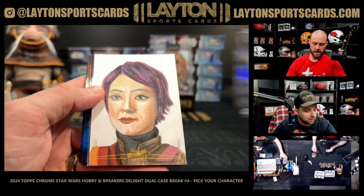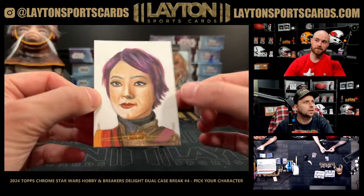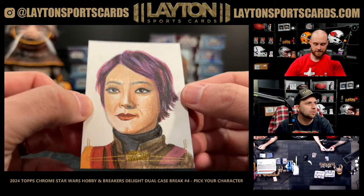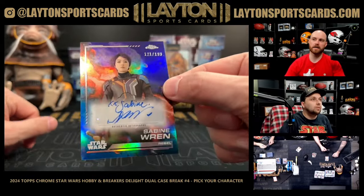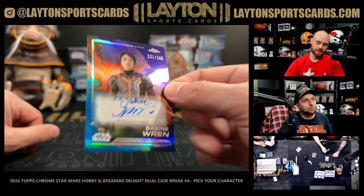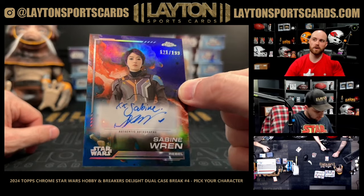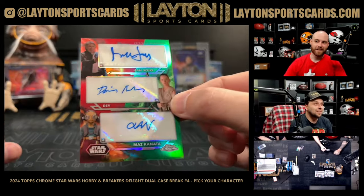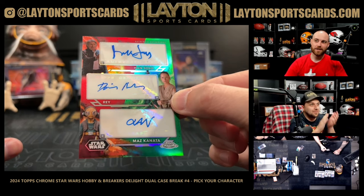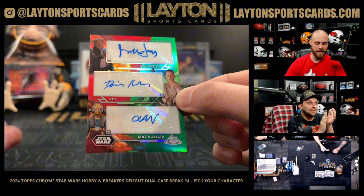That is a stunning sketch — is that the same person who did the Captain? Sabine Wren on the Sabine spot! How about an auto to 199? And then Natasha Lu Bordizo — purple Kamino aqua auto to 199. And that is a triple autograph of Han Solo, Rey, and Maz Kanata!